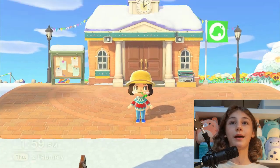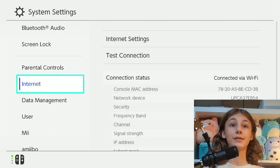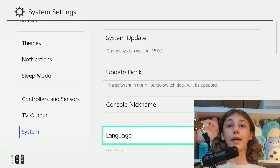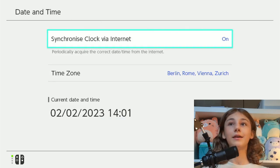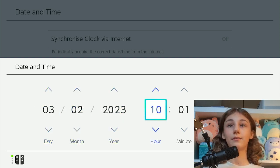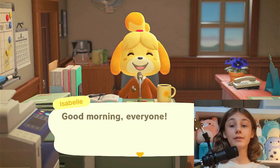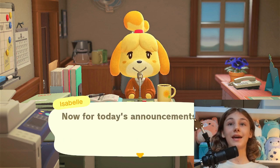I've learned how to time travel — you go to System Settings, then System, then Date and Time. Turn off the sync, then change the date to tomorrow morning. We successfully time traveled to tomorrow morning! Let's see if KK Slider is on our island.